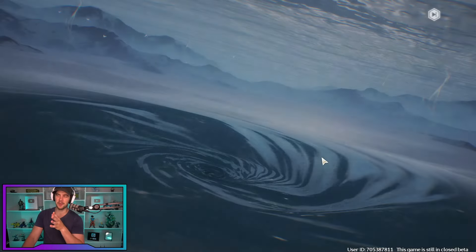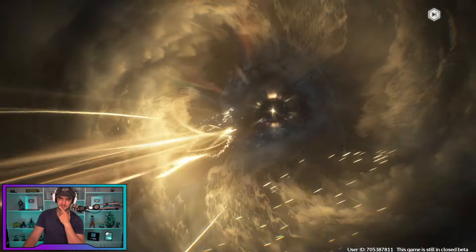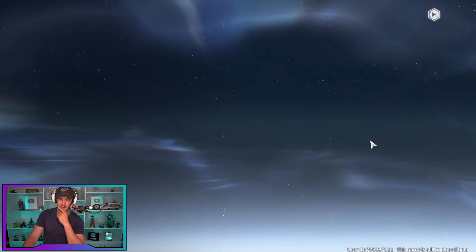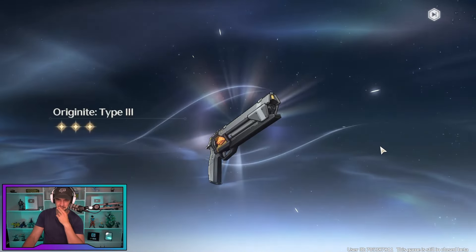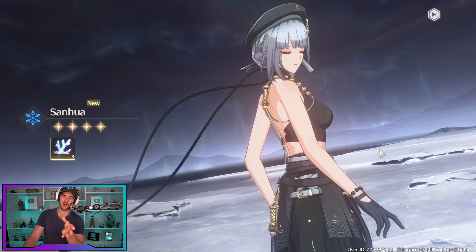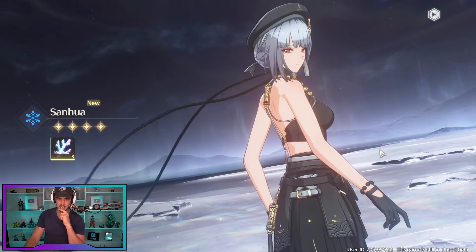Now we get to see the gold animation — there it is! Already got her. I really like that sword. Another four-star — okay. We do get a free copy of her with like day five of login, but hey, I'll take it.